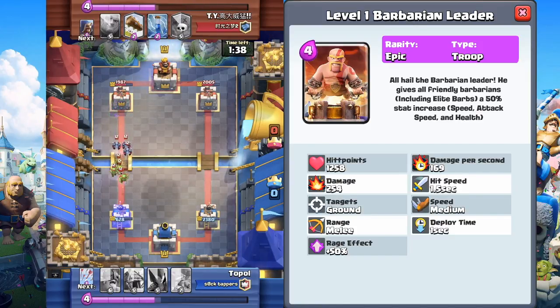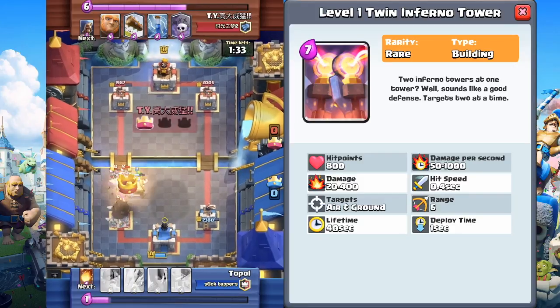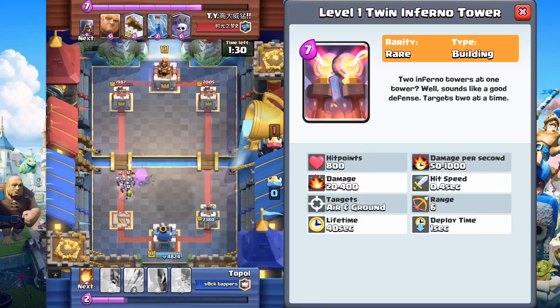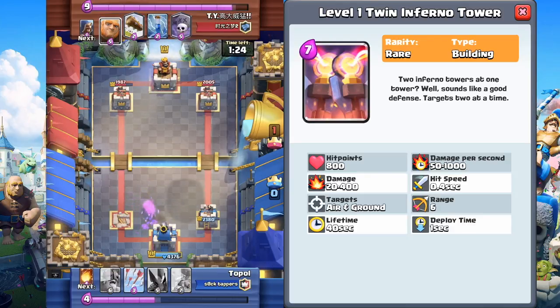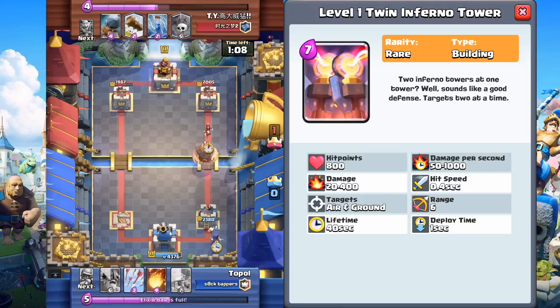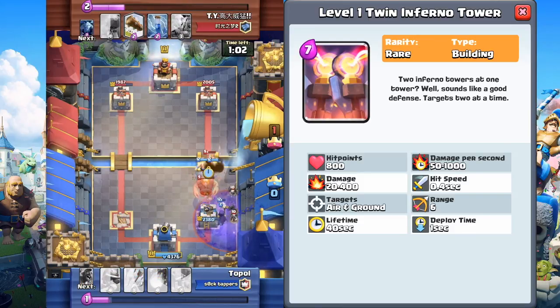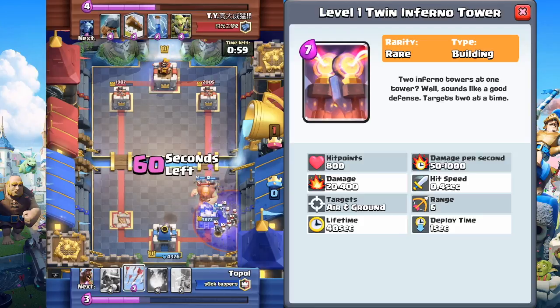Moving on to another really awesome concept. We got the Twin Inferno Tower, a Rare 7 Elixir card. You can see a little photoshopping there with 2 Inferno Towers. It's basically 2 Inferno Towers in 1 tower — a good defense. It targets 2 at a time. If you play Clash of Clans, you know they have the triple target Inferno — this is basically a double target Inferno. It does the same damage as 1 Inferno but now targets 2. Definitely a risky 7 Elixir commitment.